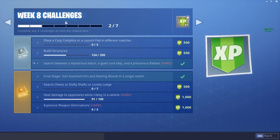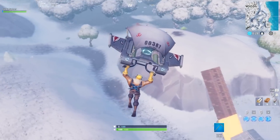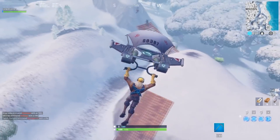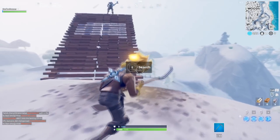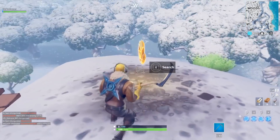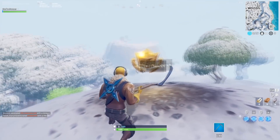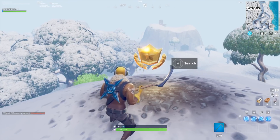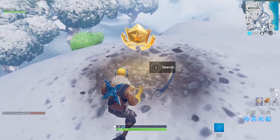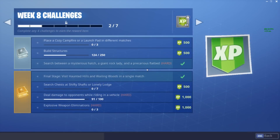The third and final free battle pass challenge is: search between a mysterious hatch, a giant rock lady, and a precarious flatbed. I know exactly where the star is — it's pretty much right behind Wailing Woods. I'm showing you a video on screen of it right now. It's super easy and it's going to be a free, easy battle pass star.